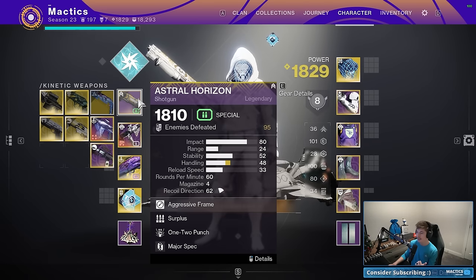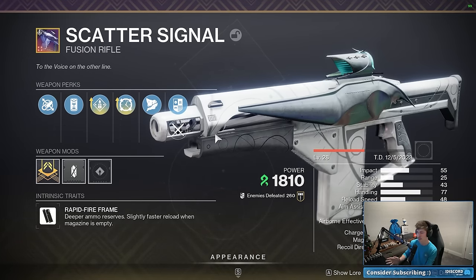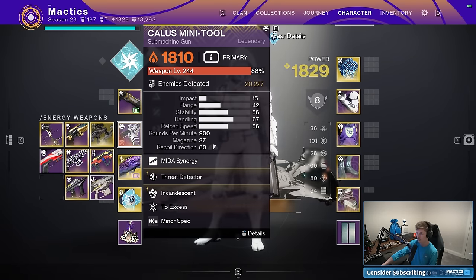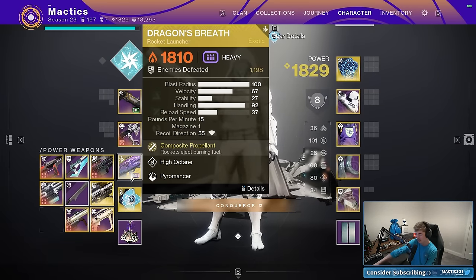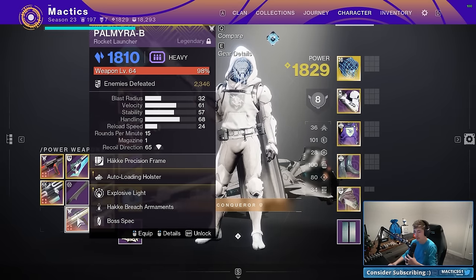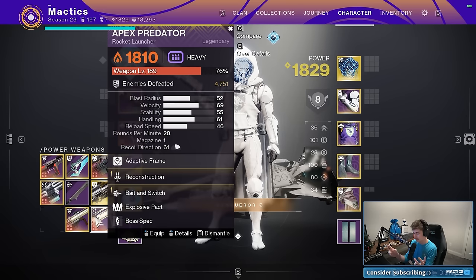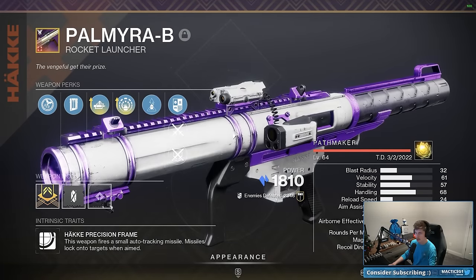In terms of weapons, I'd recommend bringing a One-Two Punch shotgun if you have it. The new Scatter Signal seasonal fusion rifle — really any fusion rifle can work, but I think this is the best damage fusion rifle in the game. I also recommend a Solar energy weapon: a Solar SMG, Solar auto rifle, or Solar hand cannon. Solar weapons are super good this season because of the seasonal artifact mods. I recommend Dragon's Breath in the heavy slot; the catalyst helps but is not required. I also recommend an auto-loading or Reconstruction legendary rocket — Palmyra-B works, or Apex Predator if you have it, but no raid weapons are required.